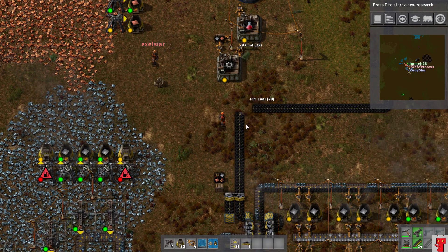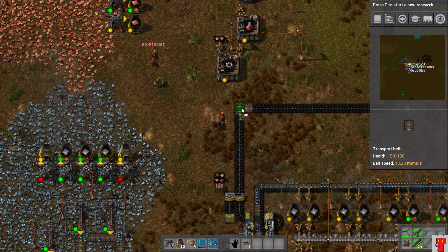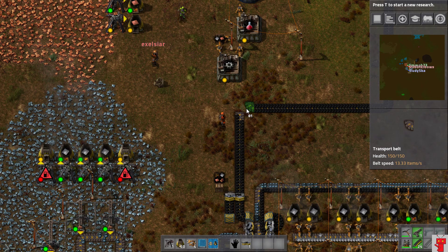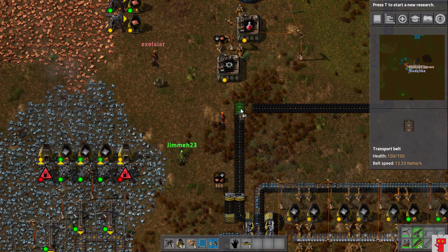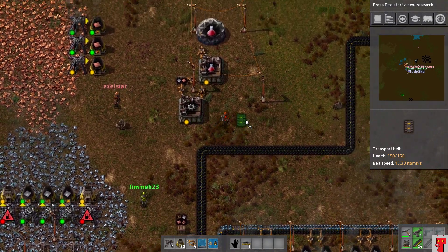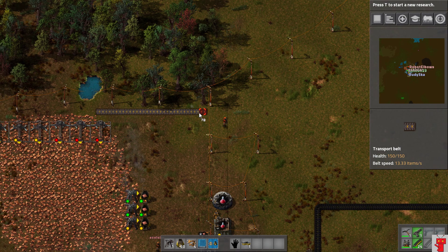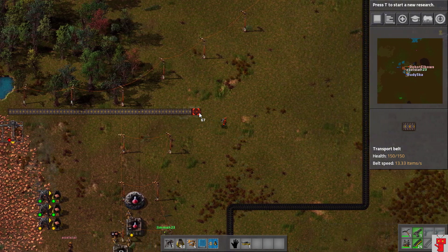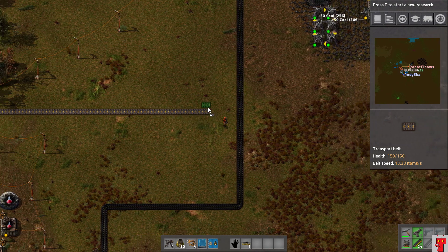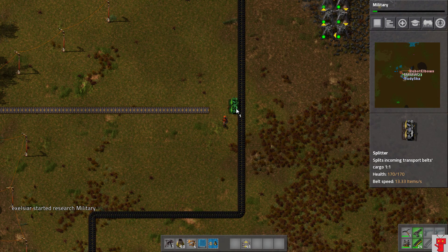This is going to mess up production for a second, but there's plenty of coal. Can I unlock shotguns? Of course you can. Just add whatever research you like — there's too much of it for us to be too cautious about it.